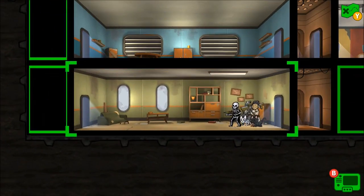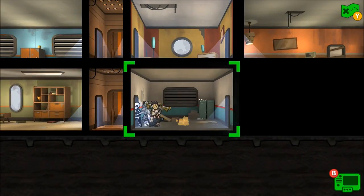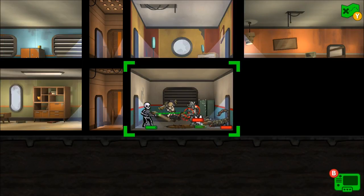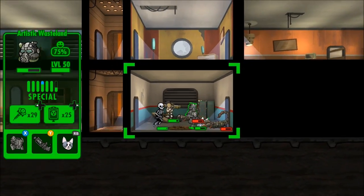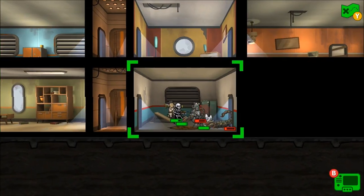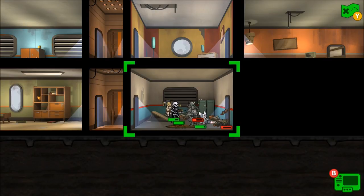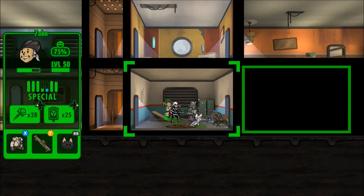John absolutely kicking ass with his missile launcher, Ghost King Mad with his plasma rifle, and Artistic Wasteland with his gatling laser. Let's grab all them stimpaks. There was a bunch. That's just another elevator — I think we'll go down. The room looks completely empty which is kind of weird. Speak of the devil — here comes the worst enemy: rad scorpions.